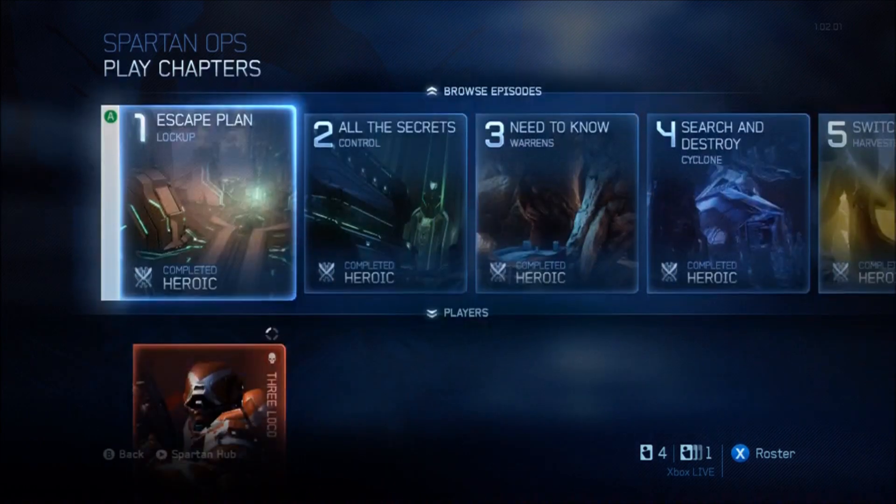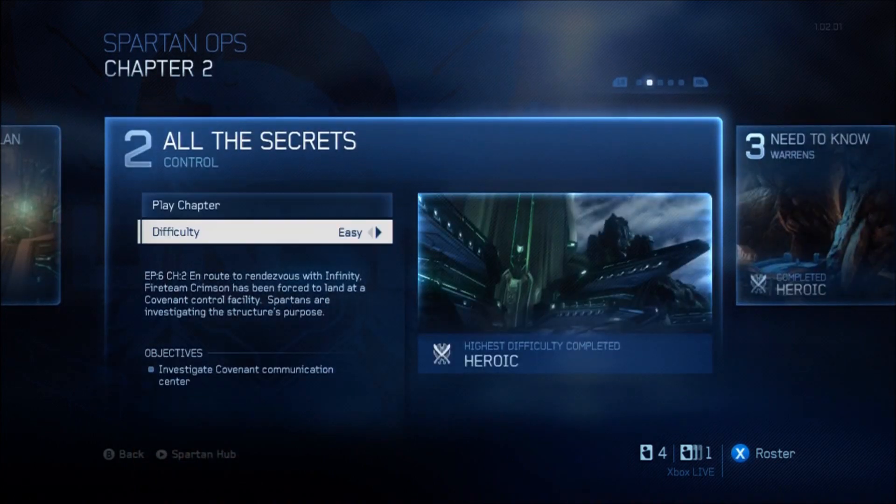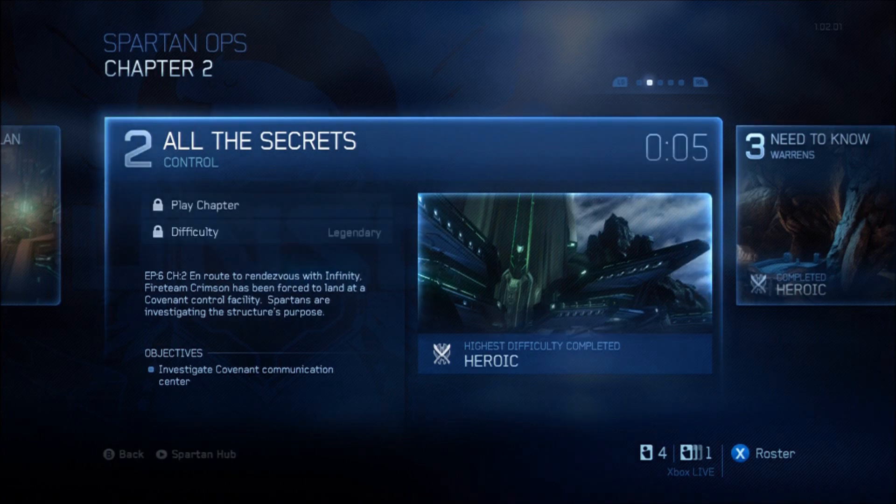In order to unlock a truly awesome dancing grunt party, you need to select episode 6, chapter 2 of Spartan Ops. You also need to do this on Legendary Solo — no help from anyone else. It's all up to you, Spartan.